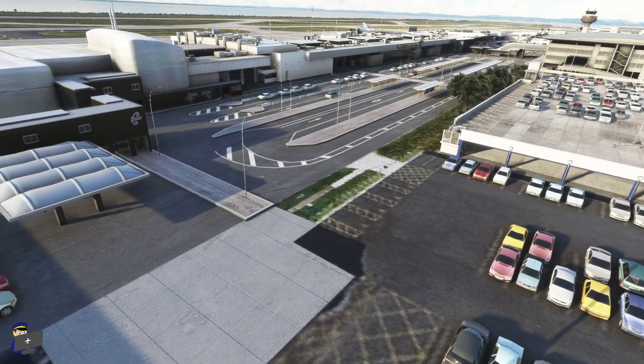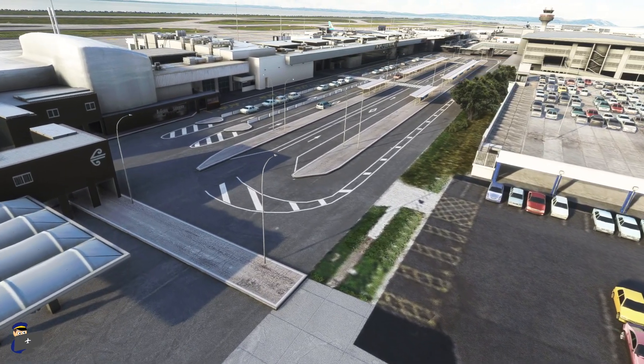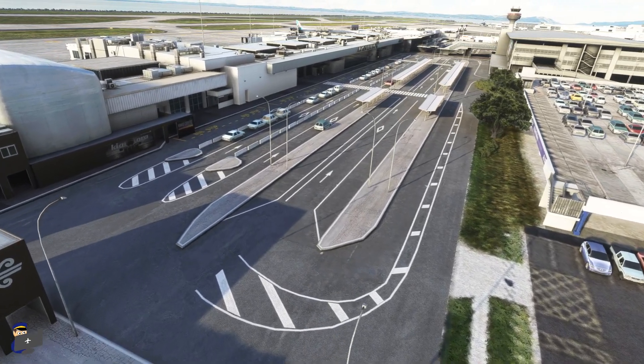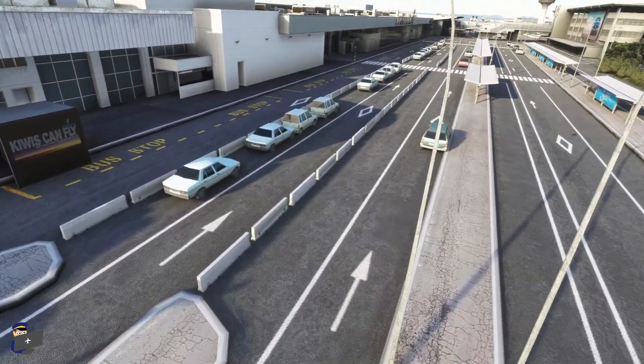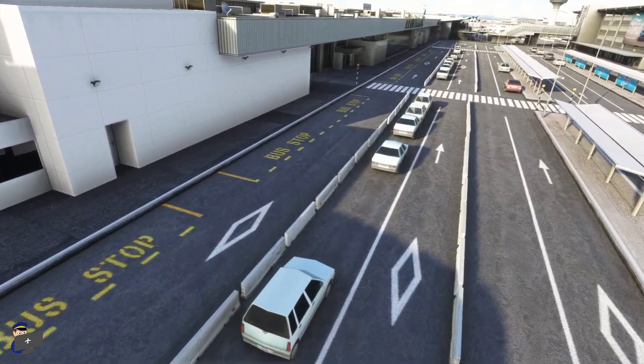The land side areas are not too shabby either. You will notice a little bit of blurry default satellite imagery as you move further away from the airport, but just have a look at the entrance here to the domestic terminal. We've got vehicles parked up, very realistic looking shelters and barriers between the various lanes, and the texture work on the front of the terminal is absolutely first class.